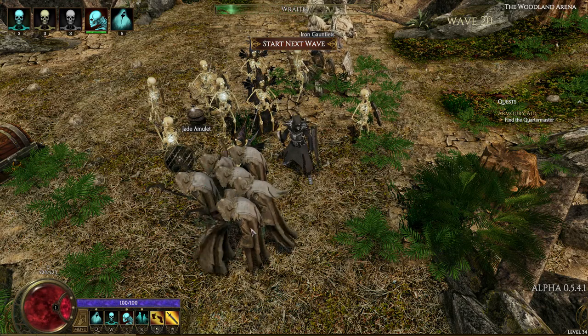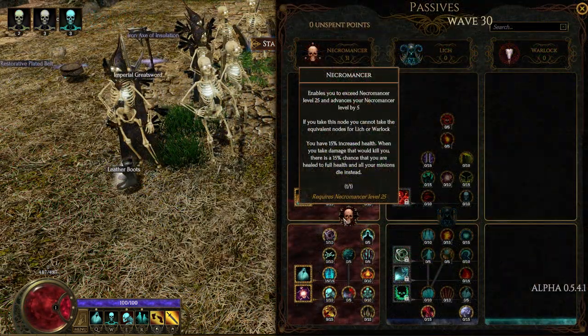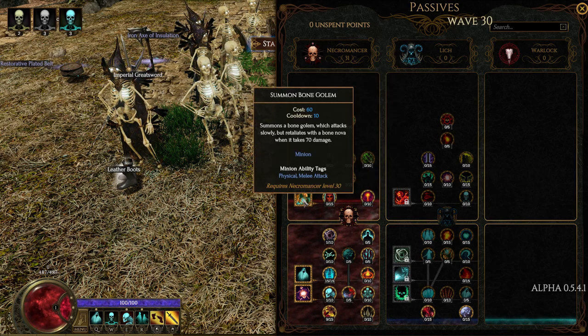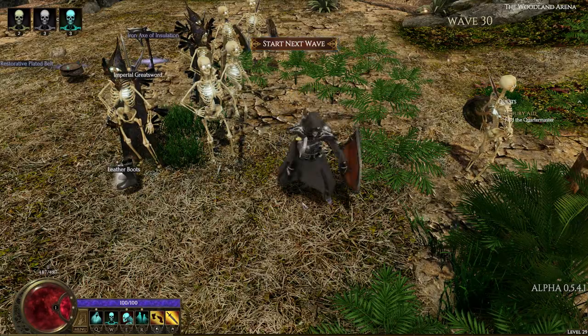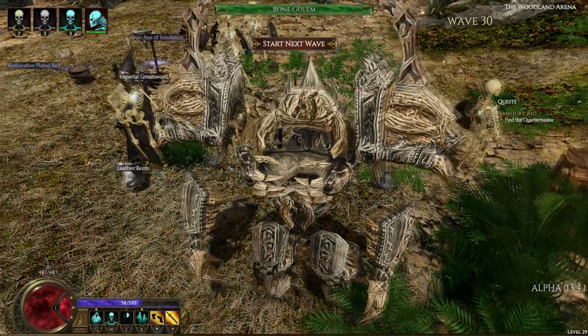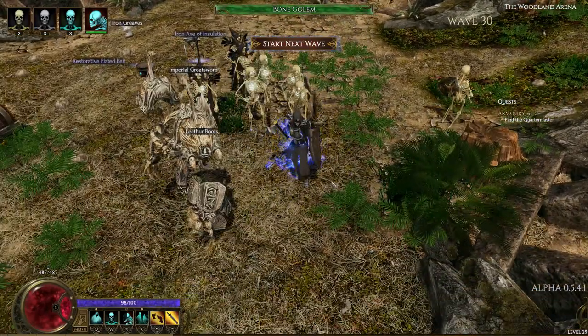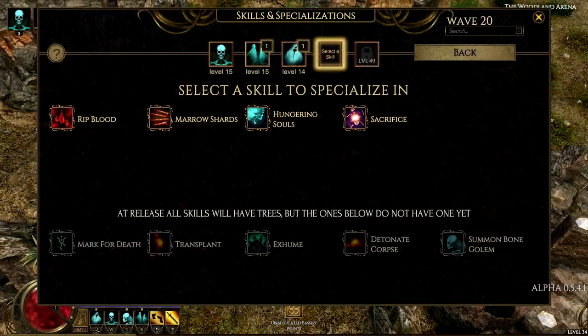Finally, we come to the Bone Golem skill, which you unlock at level 30 necromancy. He's an alright minion — big, slow, tanky, and deals splash damage to enemies. I can't say anything more about the golem right now because his skill tree is not available in the alpha yet. So unlike the other skills, there's no tree behind him where I can change how he works. I can just imagine the possibilities though.